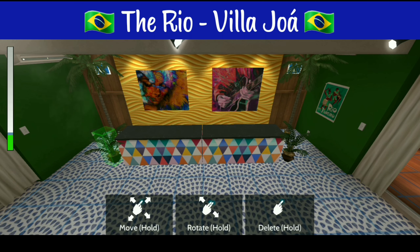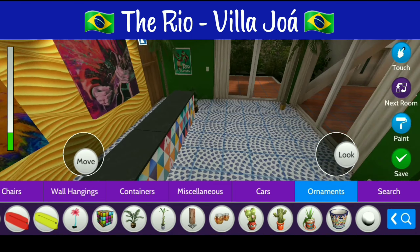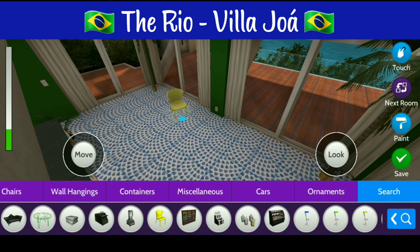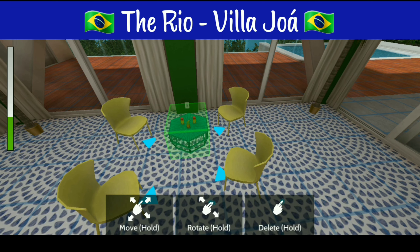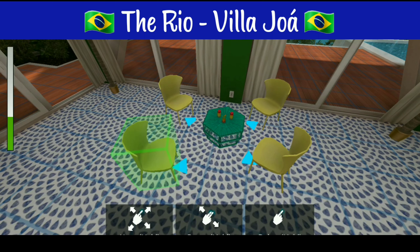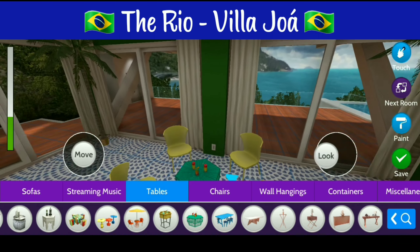Next we'll add in two lower palms to the ends of each side of the bar and then we're going to go ahead and put in the chairs. The chairs are going to be yellow because it is of course inspired by the color of the flag, and I'm also going to put in the Rio table which is a green color and then readjust the chairs to go around the table so it looks nice and even and pleasing to the eye.